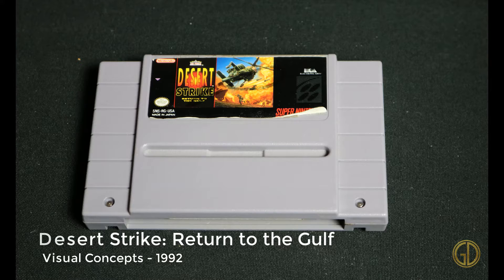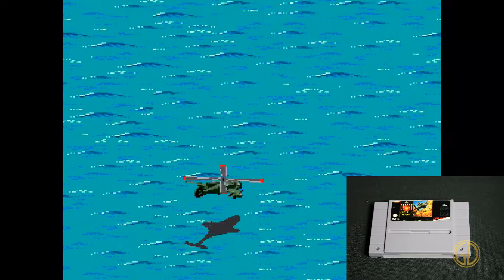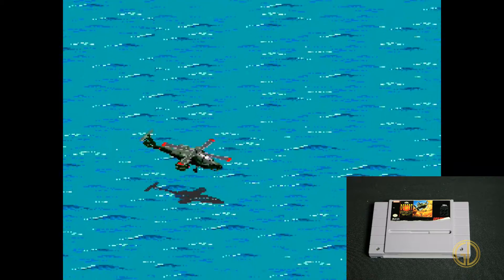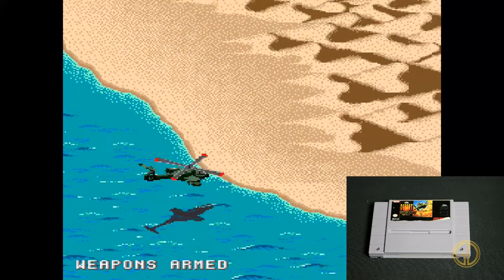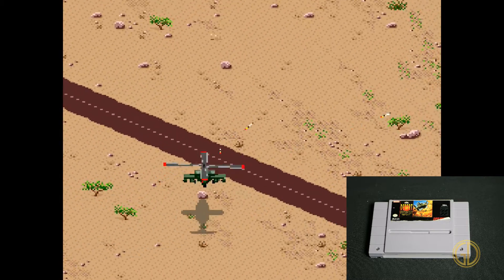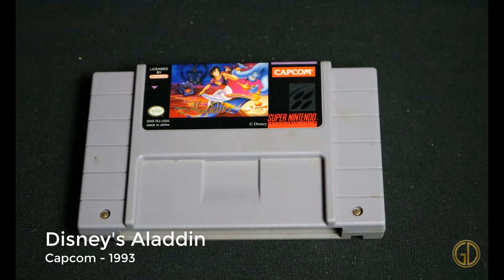Up next is Desert Strike: Return to the Gulf released by Visual Concepts in 1992. The graphics are pretty cool and the overall concept is pretty cool — it's kind of like a quasi-open-world attack helicopter game. The controls are a little strange and hard to get used to, and it's really hard to target enemies. But it is a pretty cool flying 3D-ish helicopter game.